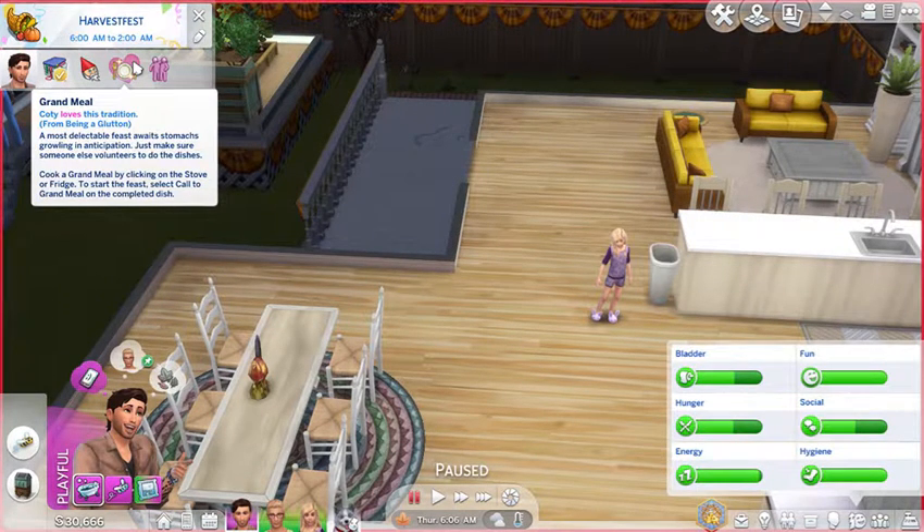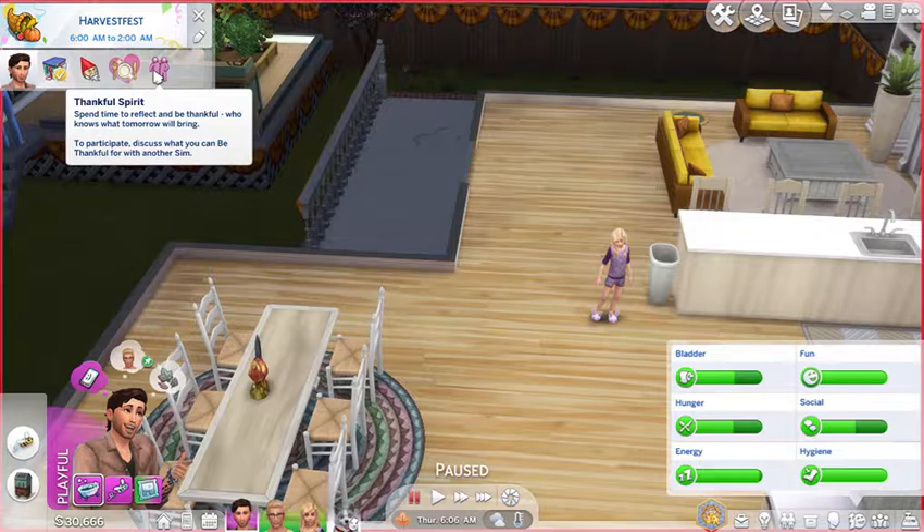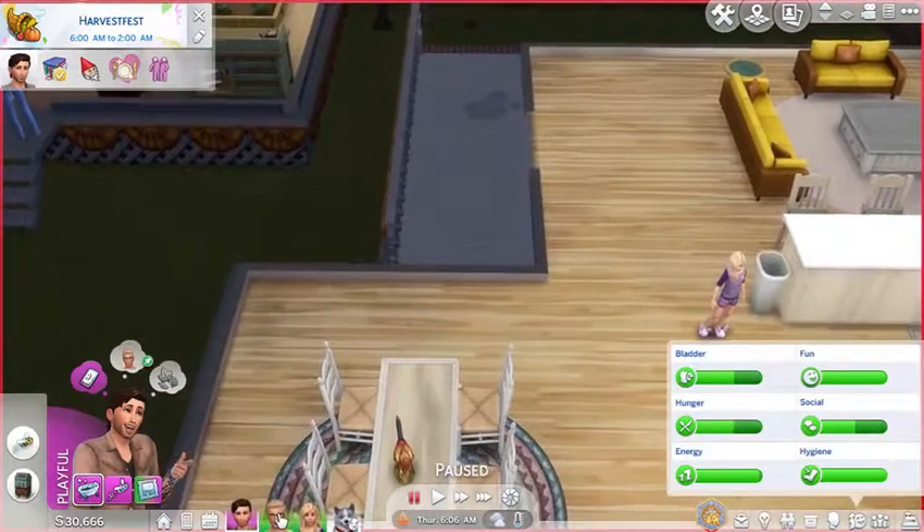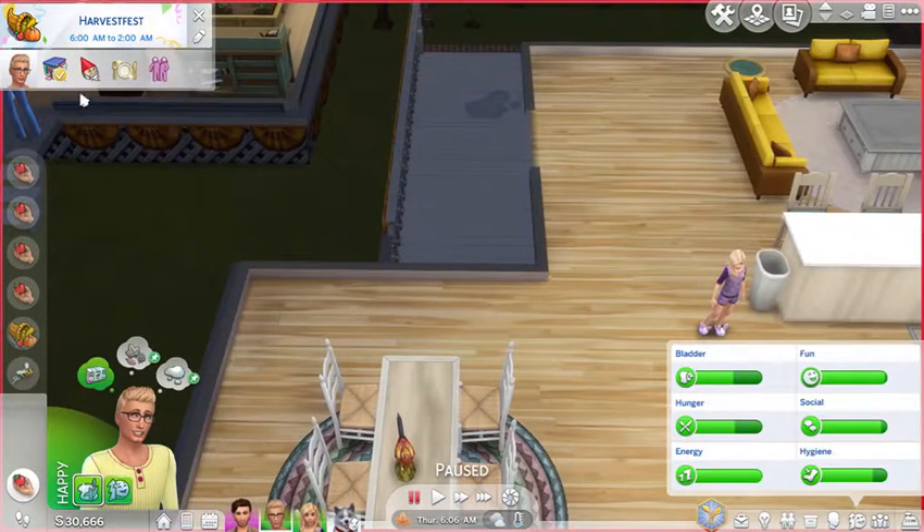A most delectable feast awaits — stomachs growling in anticipation. Just make sure someone else volunteers to do the dishes. It's because he's a glutton — okay, that makes sense. In the thankful spirit — spend time to reflect and be thankful, who knows what tomorrow will bring. You can discuss what you're thankful for with another Sim. He will have to do that with George.